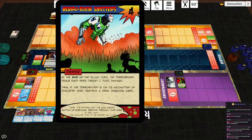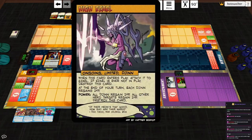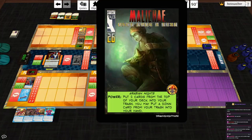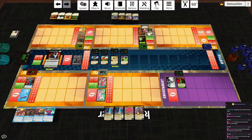Neurotoxin Emitters — end of the villain turn, the Terraform deals each hero target one toxic damage. If the Terraform is on its Mecha Titan of Industry side, destroy a hero ongoing card. So everybody's basically taking two. We want people to skip their draw phases. I'll bait and switch, discard one of my High Djinn cards and draw two. He skips his draw phase and that's a token off the access card. Hakka is going to Tyaha — he'll hit the minion and the device, and skip his draw phase for another token. We are climbing along the outside.